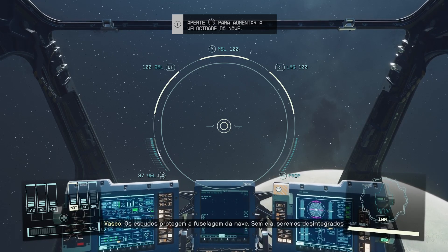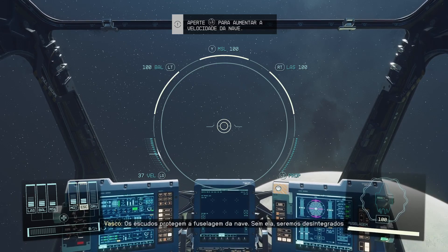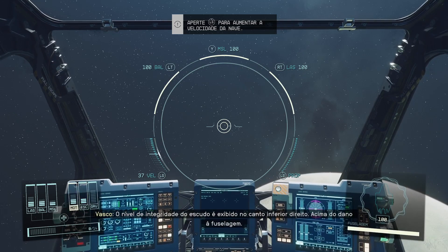Shields protect the ship from hull damage. Without a hull, they'll be vaporized. Shield health is displayed in the lower right, and hull damage is below it.